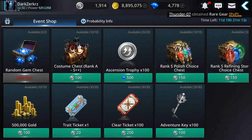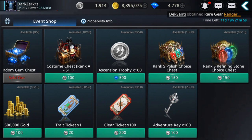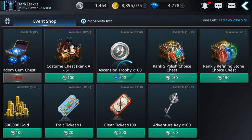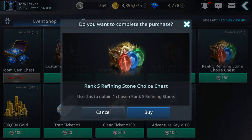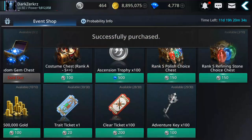If I see I'll get some S++ maybe I'll buy more. Also I'm gonna get refining stone choice chest because I need to refine my gear. Polishes choice you can get if you need, but I recommend buying clear tickets — you can buy 100 of them for 200 coins, it's cheap, it's not expensive.